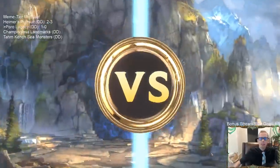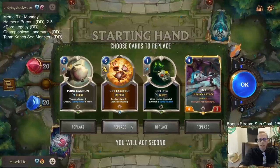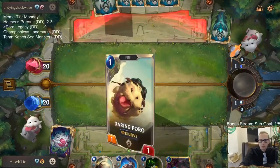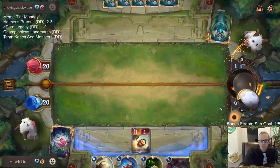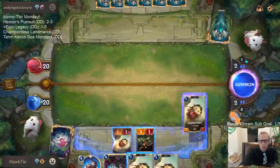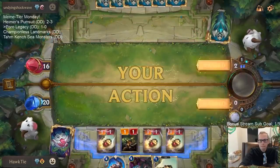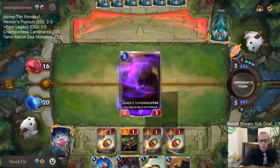Lucky dragons! Alright, a Braum mirror match — they're going Braum with Trundle and Ionia. Got a poro snacks. Poro cannon — we got something to discard to poro cannon, we'll get rid of the get excited. We can suit up a daring poro, keep the Jinx. We're going to have a bunch of little daring poros. Really hope they're not an avalanche deck — we're going wide.